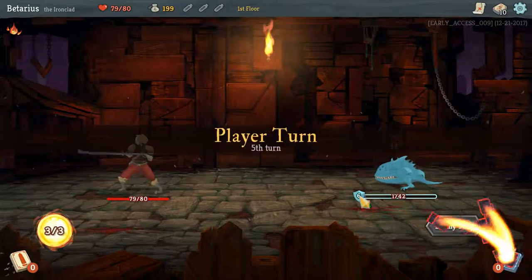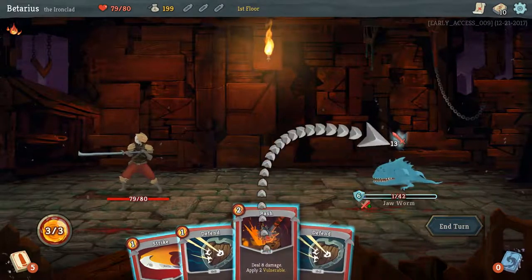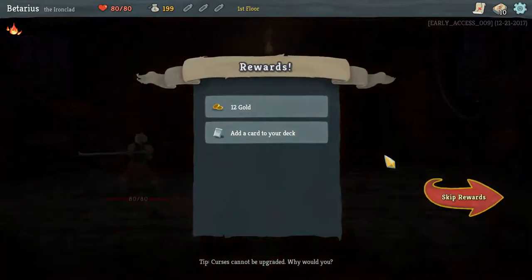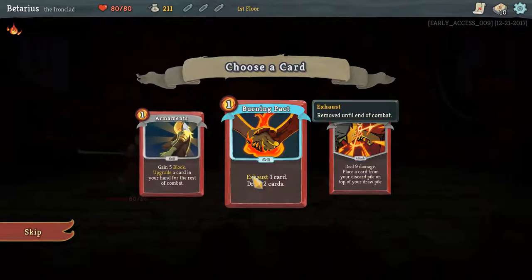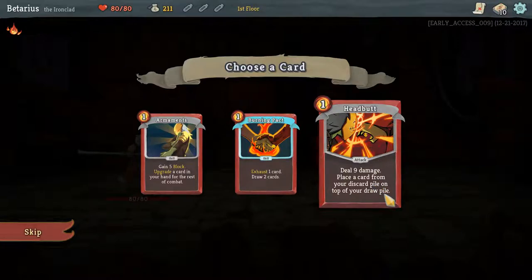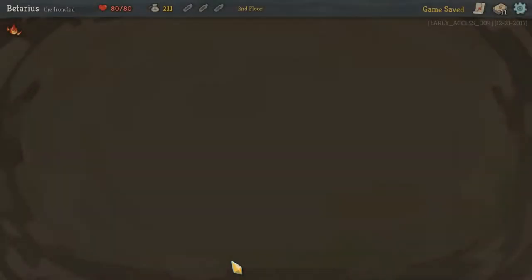It looks like he put on a shield — he can block for six damage. Should be able to just kill him with a bash. Well, that wasn't too bad. What do we get for rewards? Add a card to your deck. This card right here is really, really good — it allows us to upgrade a card and make it more powerful. Armor Red is just too good of a card. And keep on truckin' here.